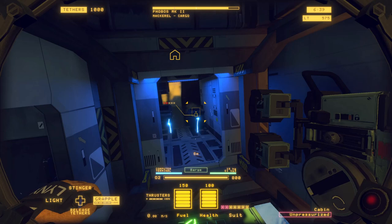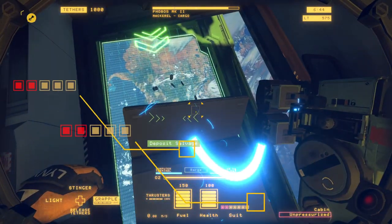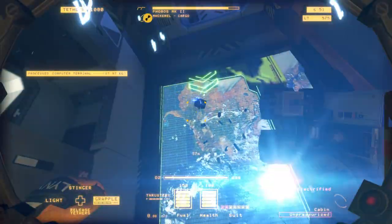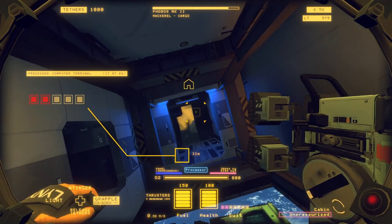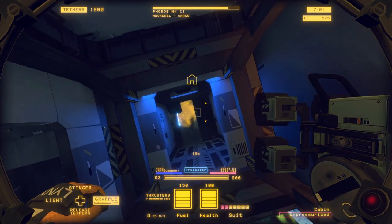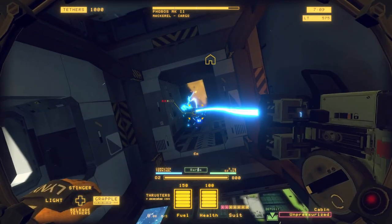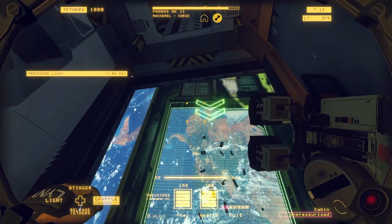This is a trick I learned with the tethers — they will kind of slowly detach everything and they don't blow up when you do it that way. You just got to make sure they don't hit anything on the way out. Why did that one explode? I'm still having a rough time figuring out exactly what sets off some of these parts. I hope it survived.